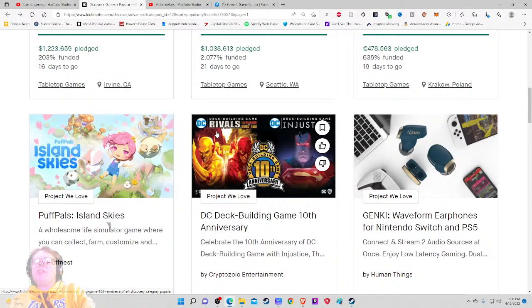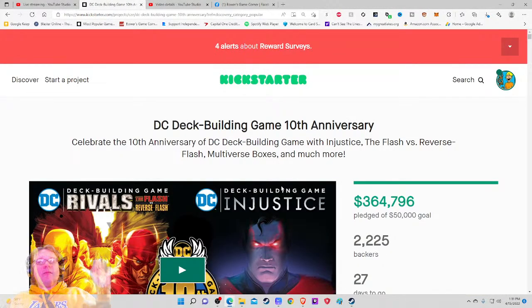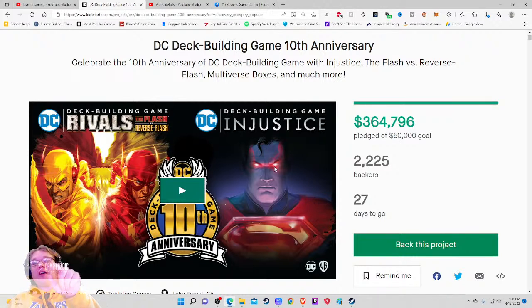And then we have the DC Deck Building Game DC Rivals: The Flash versus The Reverse Flash. So it looks like there are two expansion packs here. We're making a big deal because we got that 10th anniversary logo, which tells me there's probably going to be a big whale pledge level where I can get caught up and spend like $500 on all the DC Deck Building stuff. It's already raised $364,000. The main image looks good — I see the Flash, Superman, Injustice, 10th Anniversary. I'd like to know some prices and player counts, but other than that it looks solid.